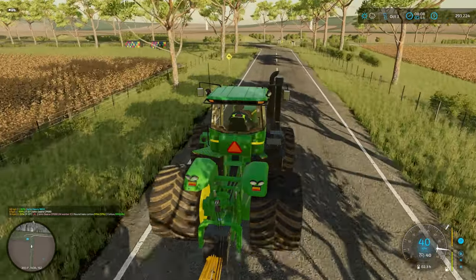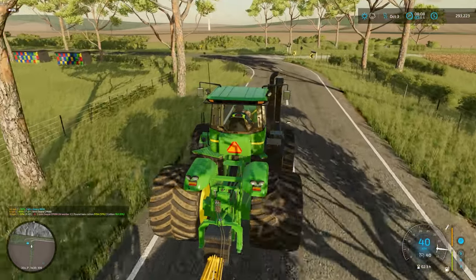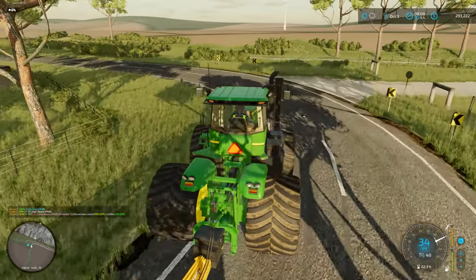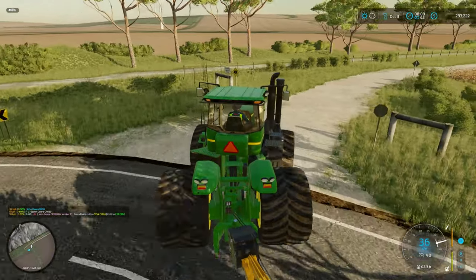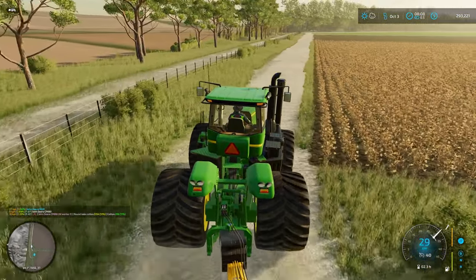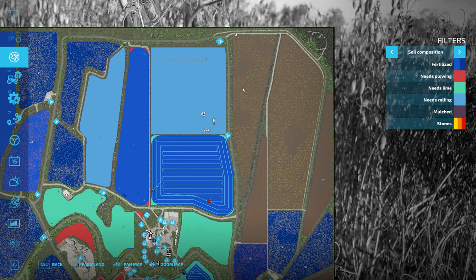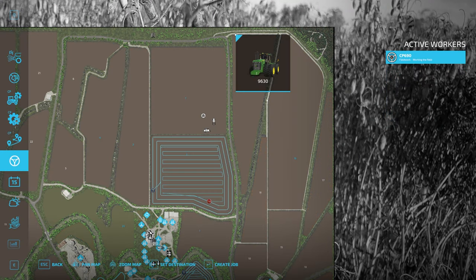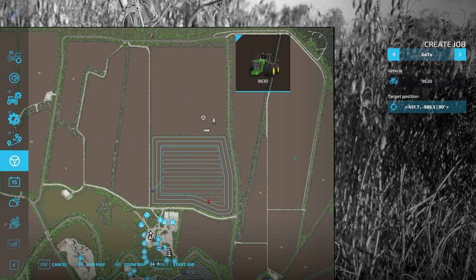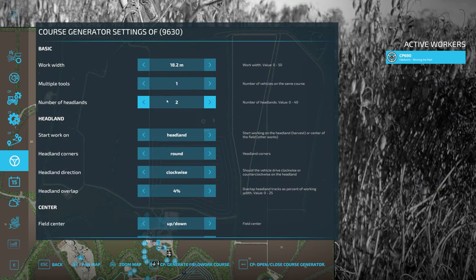This is the field we're going into. We're just going to set a Courseplay course for this — we've got other stuff we can be doing as well. Create the job. Cost generator — 18.2 meters width, number of headlands: two. That seems fine.